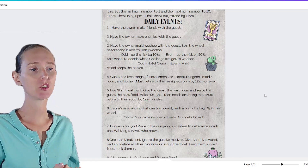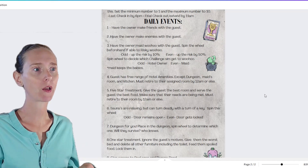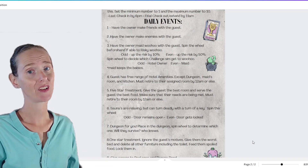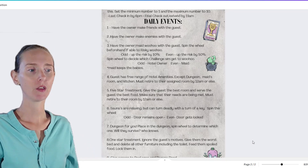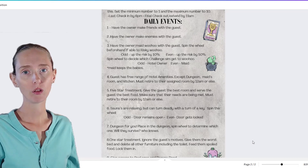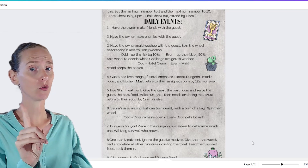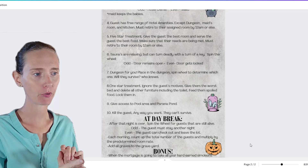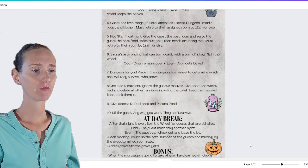Event number seven is the dungeon. Spin the wheel to determine which dungeon room they go in — will they survive? I have a few dungeon rooms with different themes. Event number eight is the one-star treatment: ignore the guest's motives, give them the worst bed and delete everything else including the toilet. Feed them spoiled food and lock them in their room for the duration of their stay — no checking in on them.